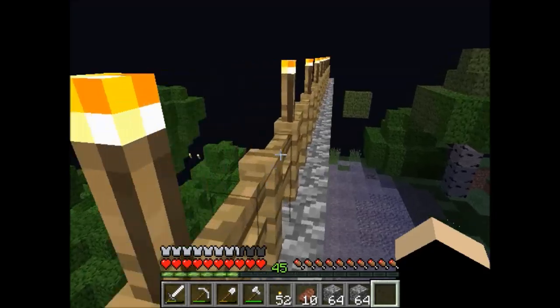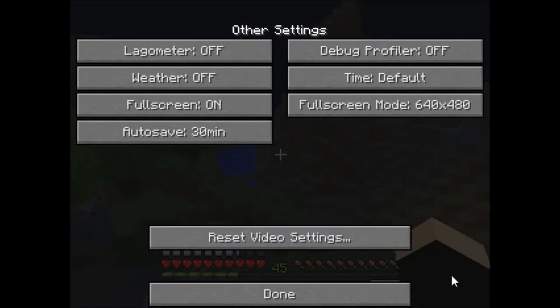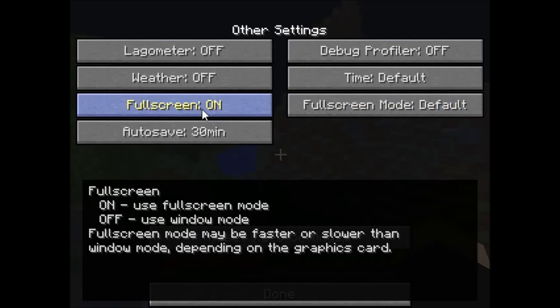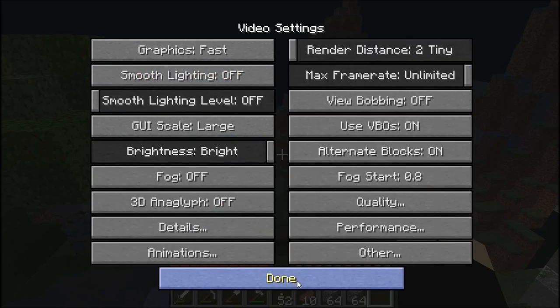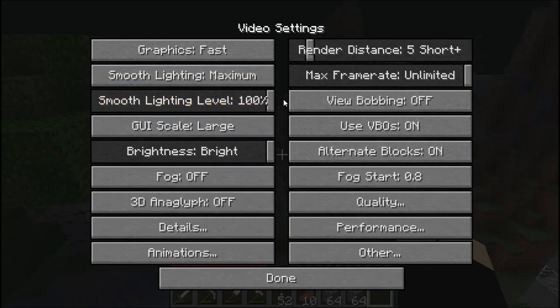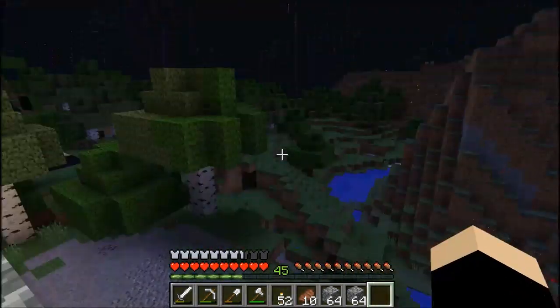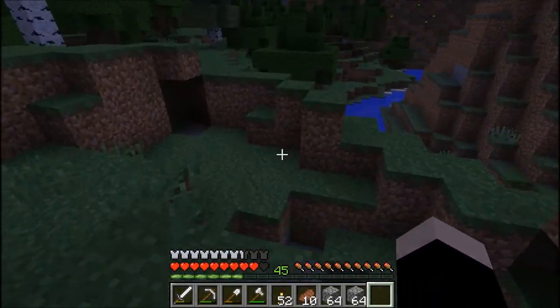That is the guide on how to improve your FPS in Minecraft. From here, what you can do is turn the Full Screen Mode back to Default, turn Weather back on, and mess with all these settings. You can drag your render distance up a little bit, turn on Smooth Lighting if you want, and mess with these settings to see if you can even out the performance with the looks.